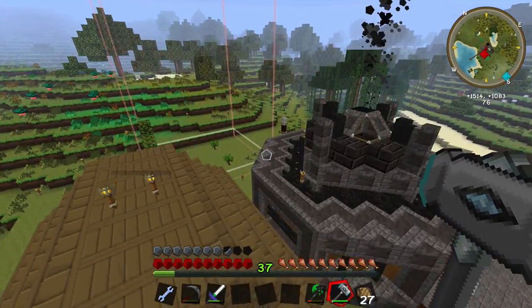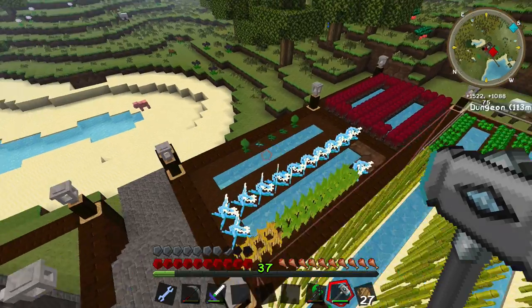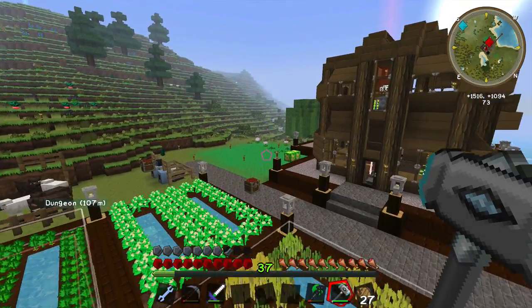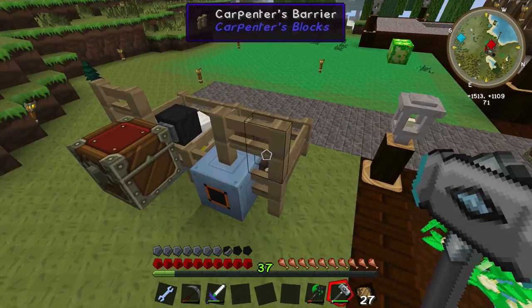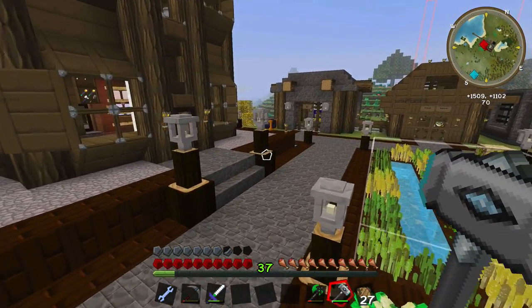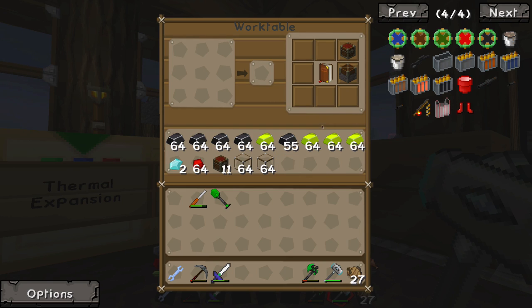I made an expert lumberjack and gave him iron armor because he couldn't stay alive. Found some ender lilies. Zelda found a bunch of different things in a dungeon. We got tons of leather and wool in our factory, and these are self-regulating as Zelda pointed out because the force shears break after a while, so it's not going to overflow like I originally anticipated. Alright, let's get into big reactors — I have a bunch of stuff ready to go.